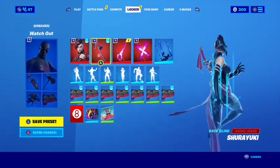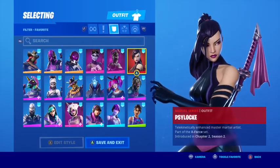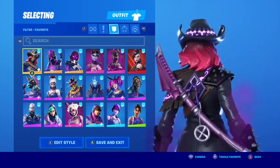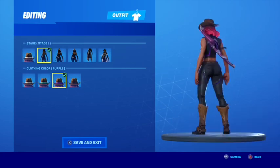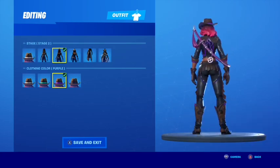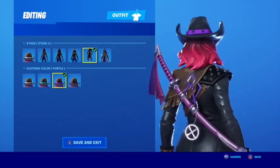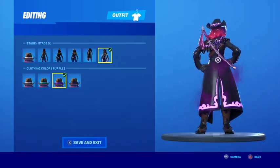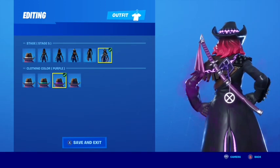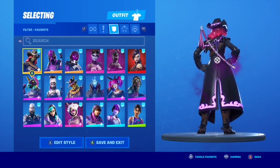Now let's look at some skins to go with the Shuriyuki back bling. We have Calamity — I selected the purple for her. We can go to lower stages; those look good too. That X symbol kind of goes well with the silverish-purple reflections on her cloak. Dark Vertex — if you have it, sure, why not? Tempest, again, why not? Dark Bomber — you can wear this on any of the Dark Series outfits; I think Dark Bomber and Dark Red Knight look great with it.